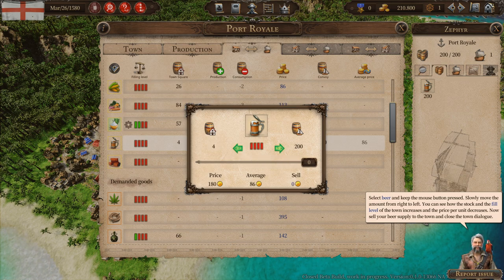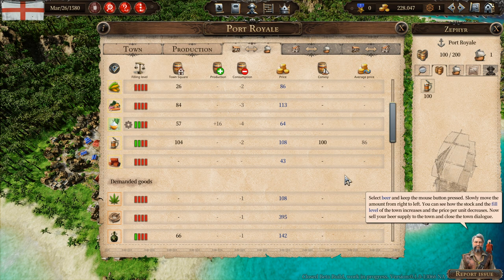Now sell your beer supply to the town and close the town dialogue. We're going to sell 90 beers to these people — actually let's do 100. I know it's not the most ideal price, but 100 is a nice round number. Excellent, lovely.